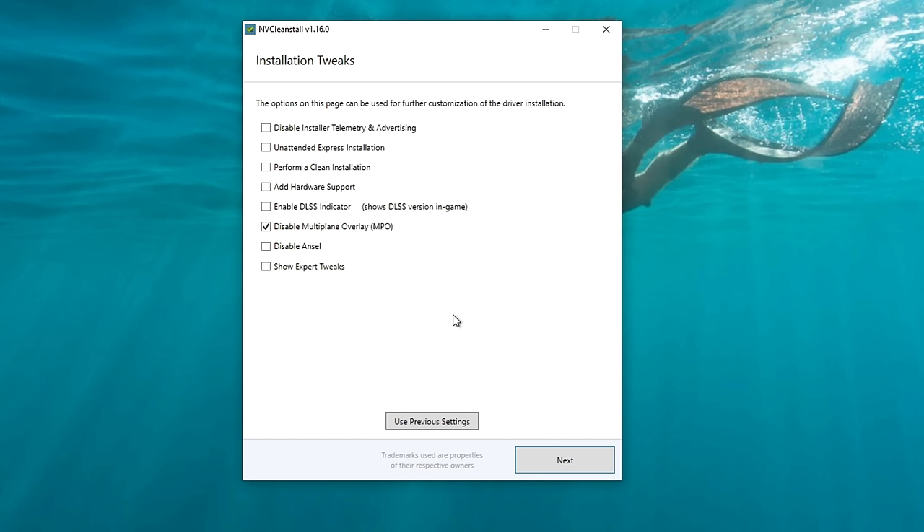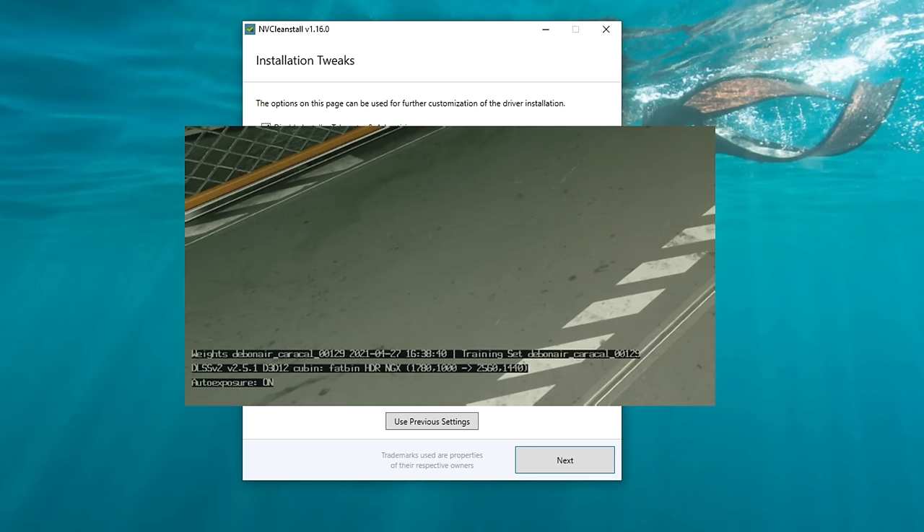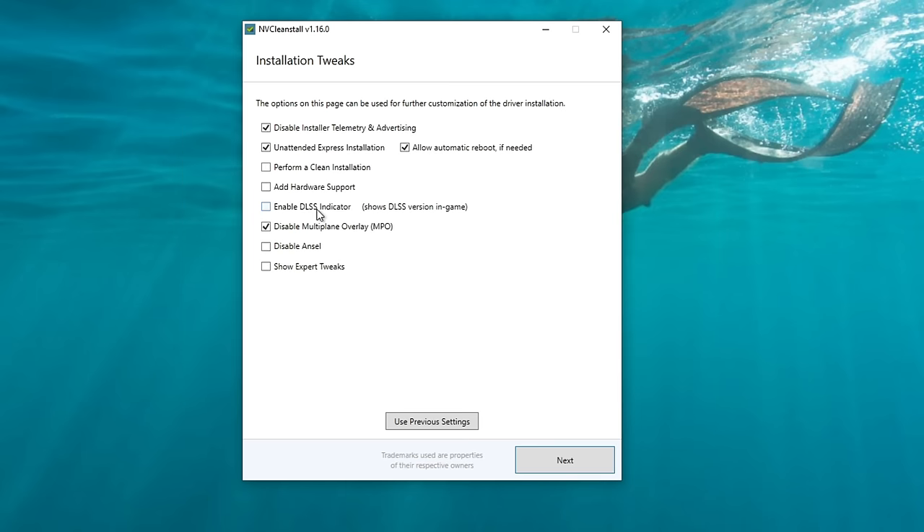It is now creating the installation file for our driver. Once finished, it will allow us to choose a couple of tweaks. At the very top, disable the installer telemetry and advertising. Check 'Unattended express installation,' and also check 'Allow automatic reboot if needed.' The next three options you do not need to check. You can enable the DLSS indicator if you'd like that information on screen, but I leave it off as it takes up valuable screen space.